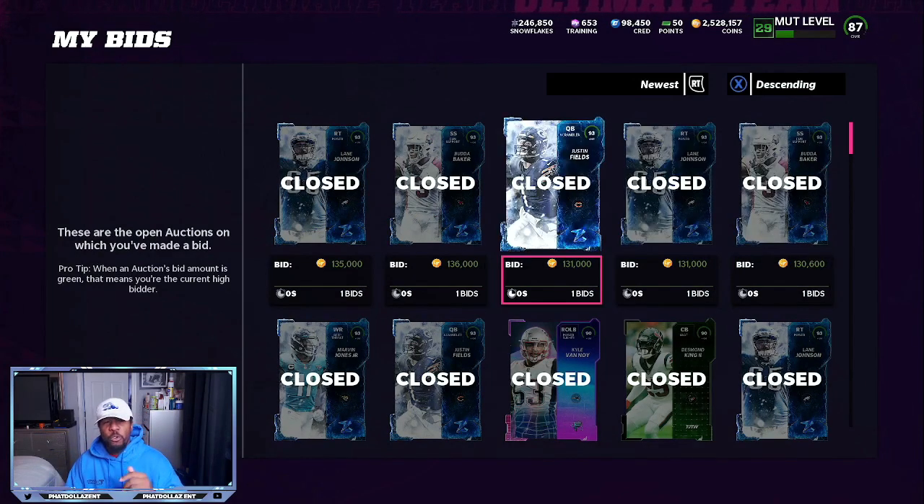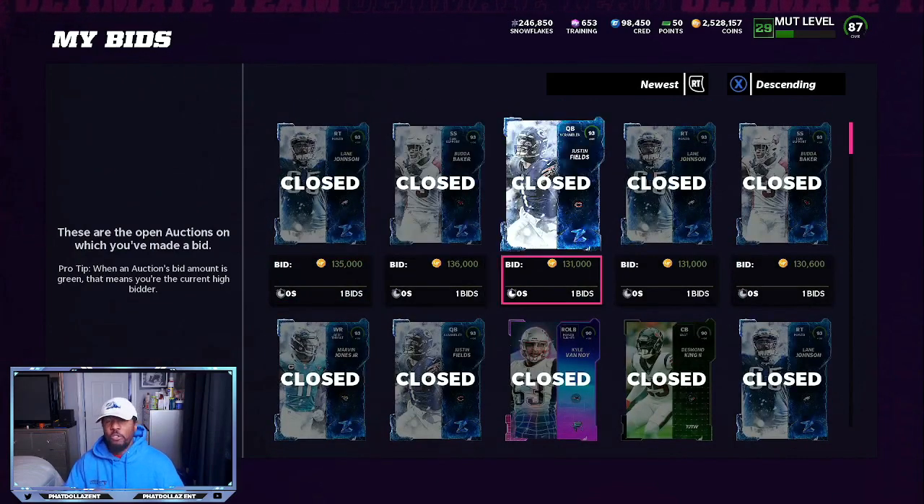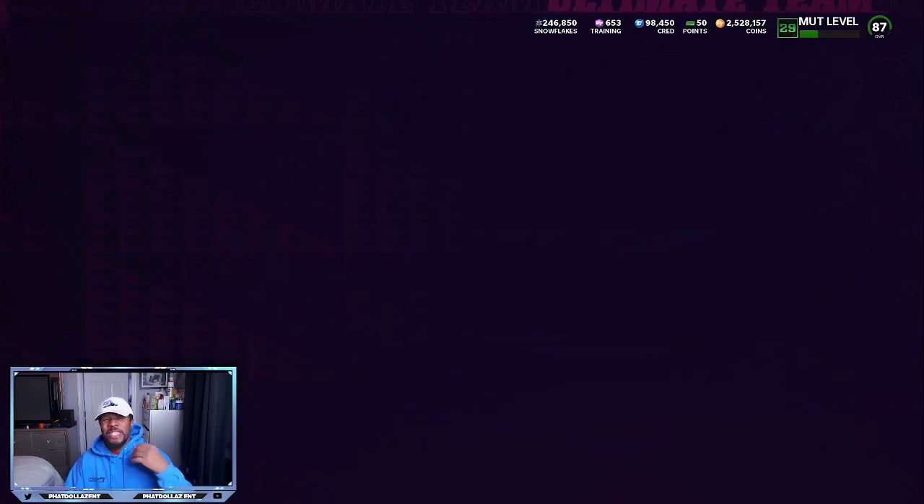All these snipes — 131, 131, 130, and then 133. It's better to use the app. When I try to use the console, it's more of a fight. We are over 2.5 million and we have a few snipes to give us 246,000 coins. That is how I made my coins — by sniping.